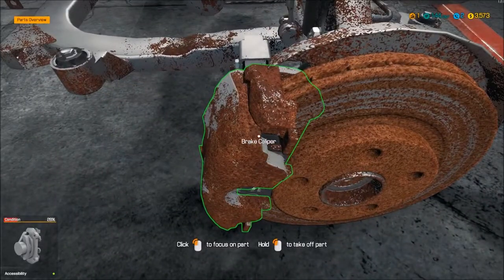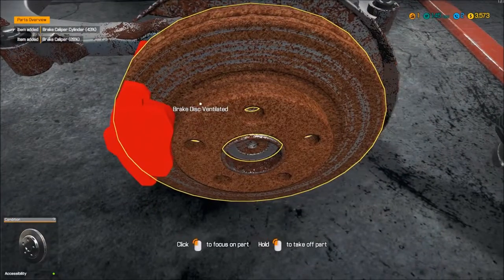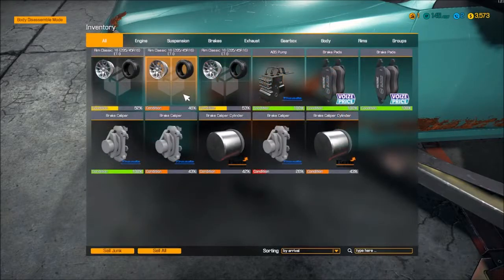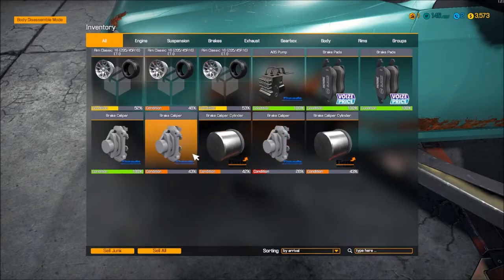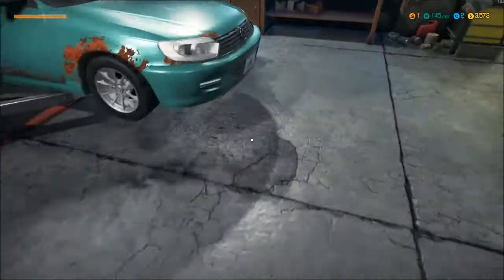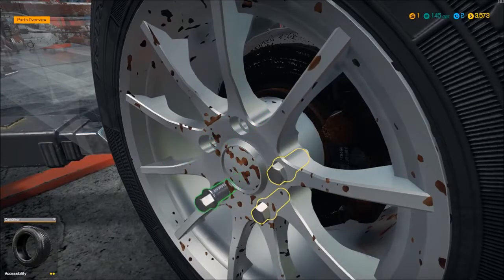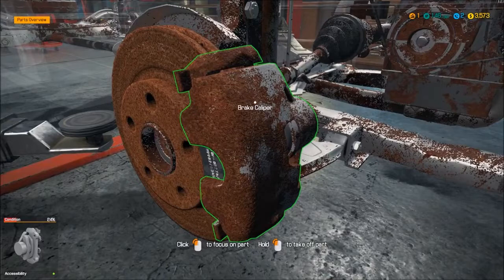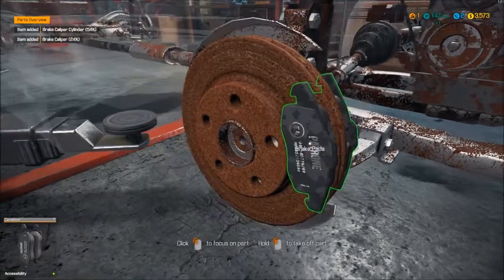Take this brake caliper off. Let me take a look in my inventory. This guy needs to get changed. Take the last wheel off. What I'll do in the inventory is just take off the worst. I probably can diagnose the car — diagnose — and see which ones are bad, which ones are good.